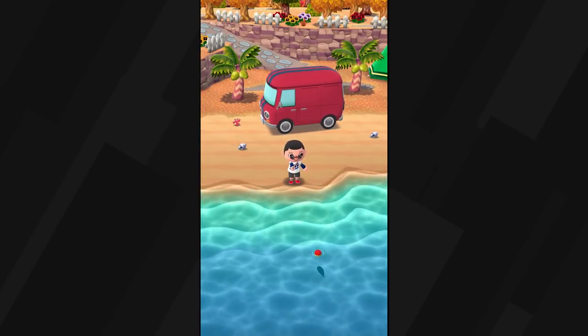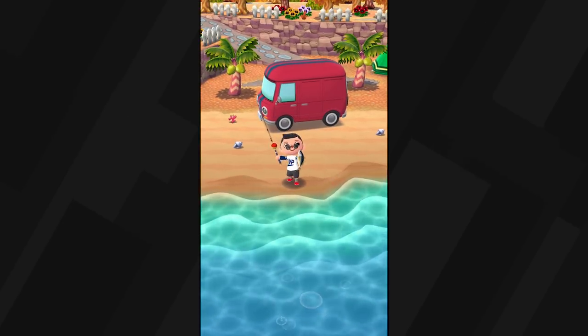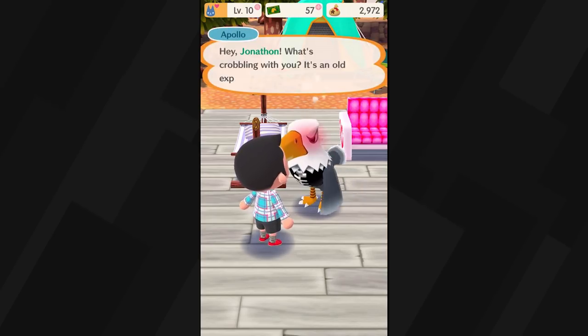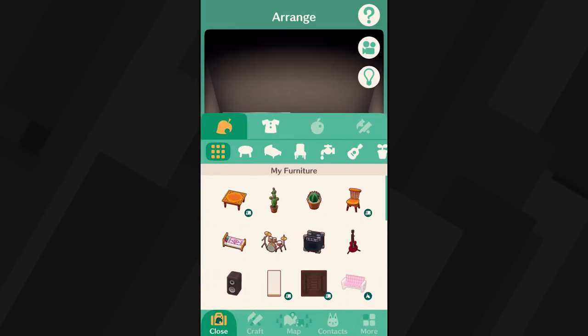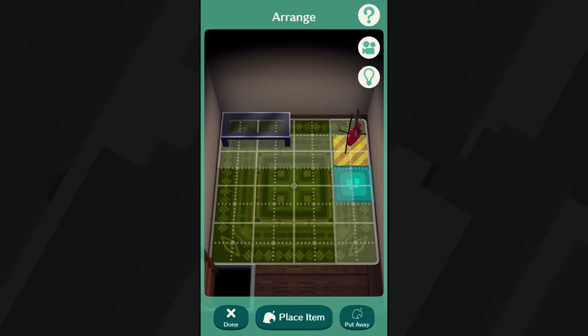Pocket Camp delivers a smart distillation of the traditional Animal Crossing gameplay in a format that's ideal for the franchise. You're still befriending neighborly animals, collecting fruit, and customizing your living space, but its daily diversions are made much more manageable by the world's clever compartmentalized design.